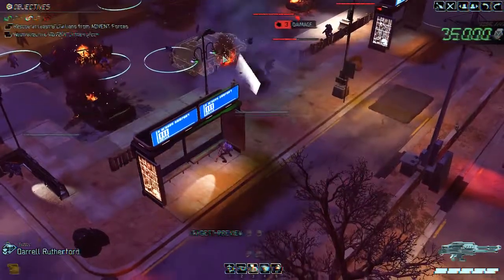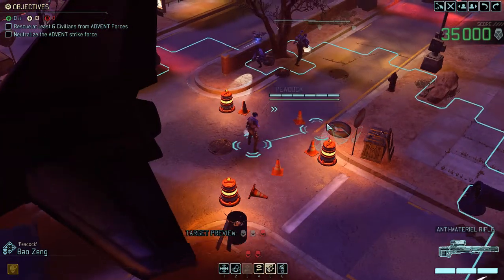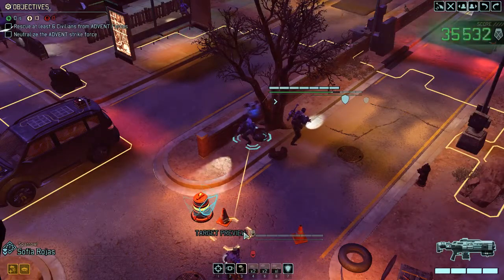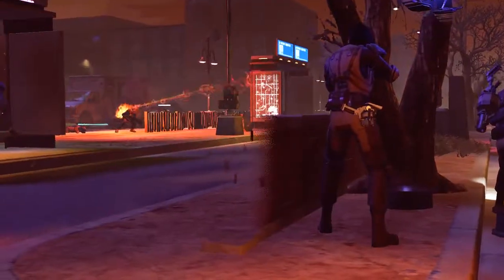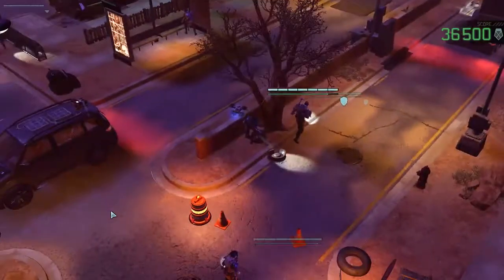Hitting the captain but also the car — the car will explode, killing one of the civilians but also the trooper behind it. The car starts to burn; it does not explode yet. Time to kill the Advent trooper — the Advent captain. We're going to overwatch so they have no motivation to move. We hit him but he's probably going to hit us back — we're standing in the open with a sniper. Or he's just going for a civilian; pretty stupid idea. And the car will explode now, so the other trooper is going to die.